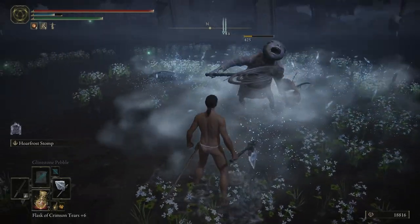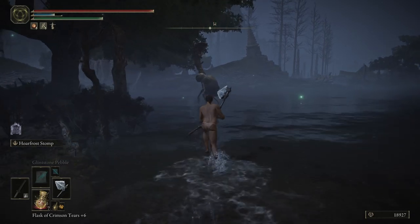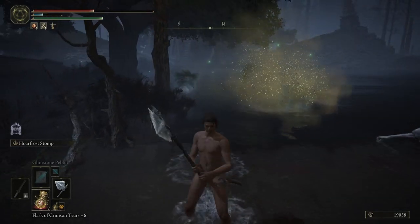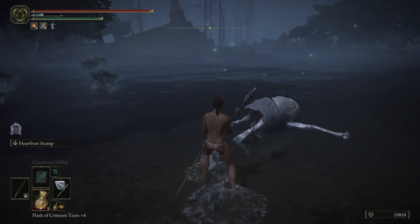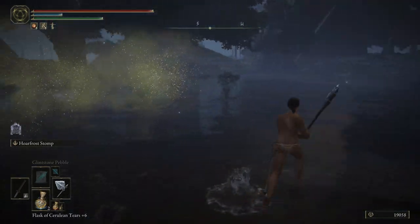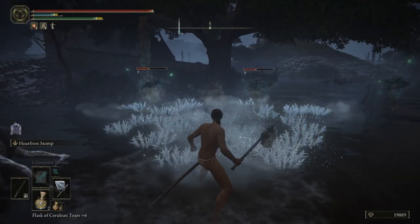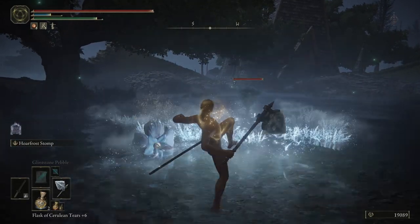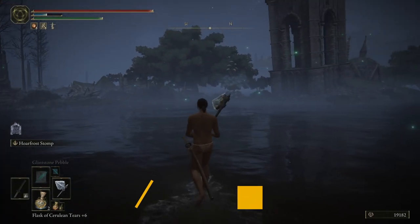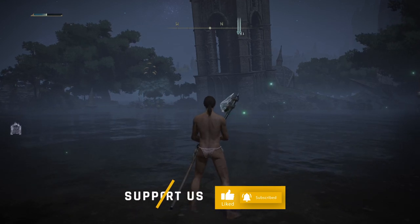You can also find this Ash of War separately so you can add it to another weapon if you wish — I'll link that video in the description. As you can see, just by using the weapon art, which is mainly what you want this axe for, you can pretty much destroy hordes of enemies. It works on bosses too and it's a super powerful weapon art. If this video helped you, hit that subscribe button and I'll see you on the next one.